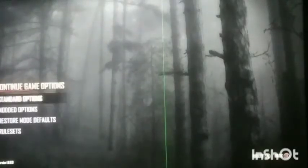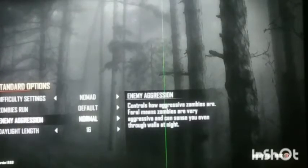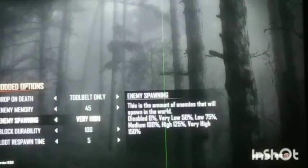Let's make it a little bit more spicy, sprinkle a little bit of salt on the cake, give it some spice. Nomad default - that sends you in through walls, love that. Nearly 16 mild options, tool bell. 4, 5, spawning very high - I'm going to make it medium.